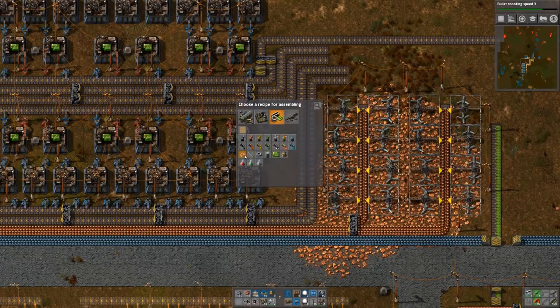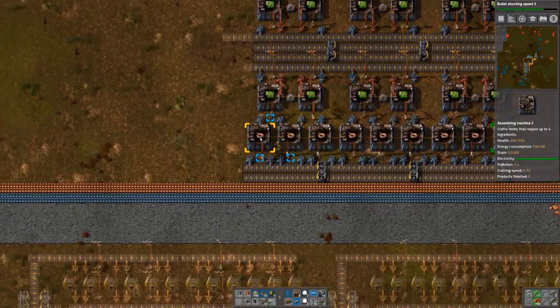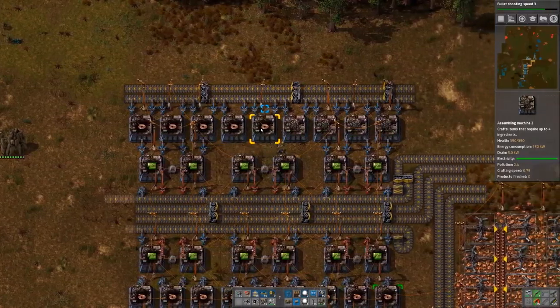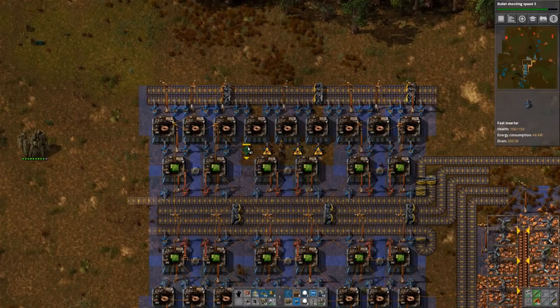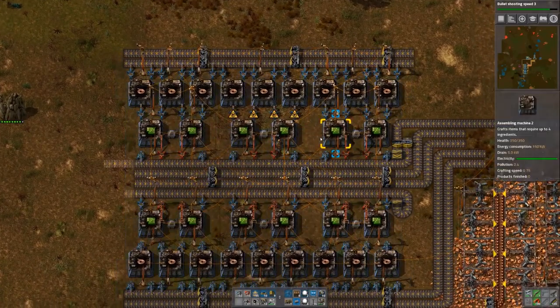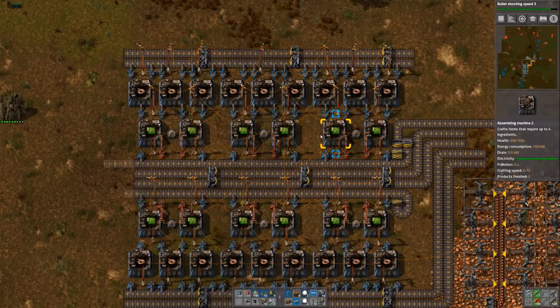Copper wire — exactly, copper wire. We're getting there, slowly but surely getting better. I notice we're missing some inserters here. We're pushing in this direction. Nothing is off, I'm just an idiot. Here we go — they're not powered as well, let's fix that.